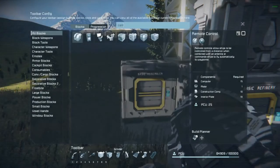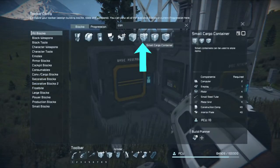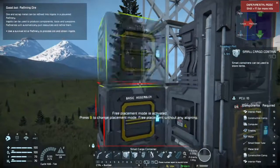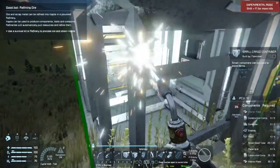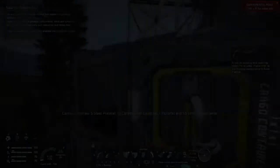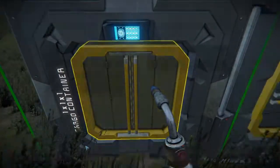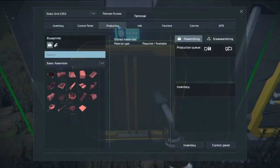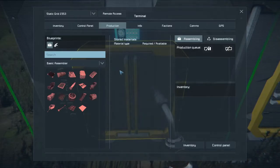Let's get ourselves a small cargo container so we can put all the stuff away. You can still access your basic assembler from your storage — go to production, make what you need to make, and obviously the resources must be in the storage.